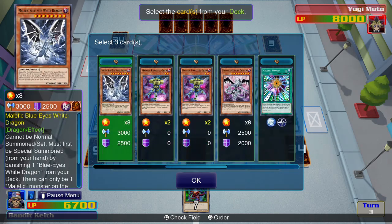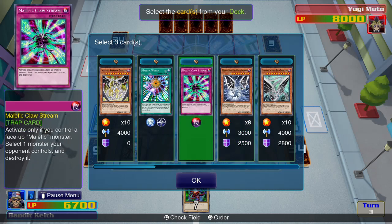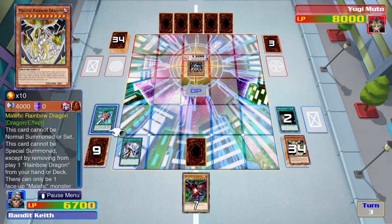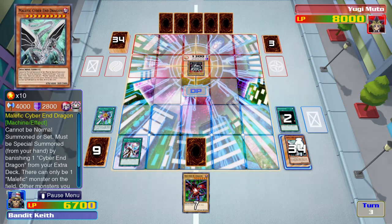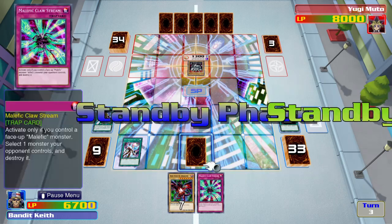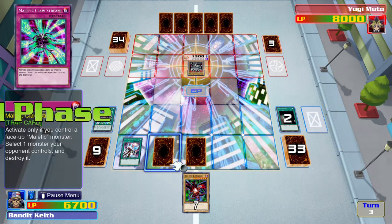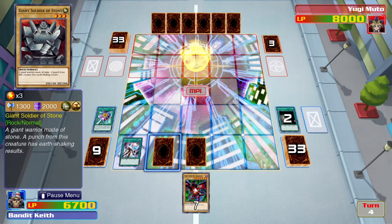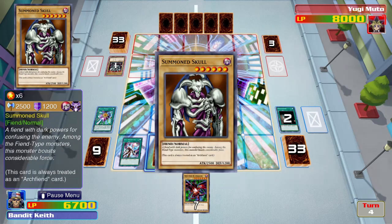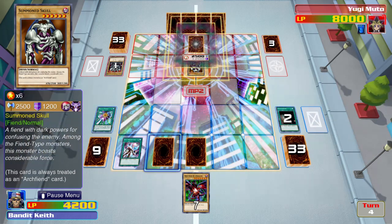Thanks to Malefic World I get to choose three malefic monsters or malefic cards from my deck straight to my hand. So I'm going to choose these three: Malefic Rainbow Dragon, Malefic Claw Storm, and Malefic Cyber End Dragon. I'll put this one face down - unfortunately this card can only be activated if you have a malefic monster on the field.